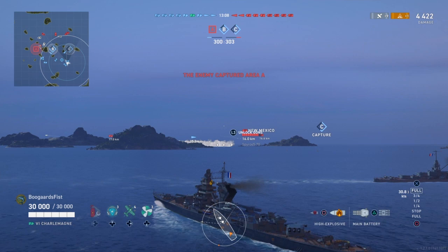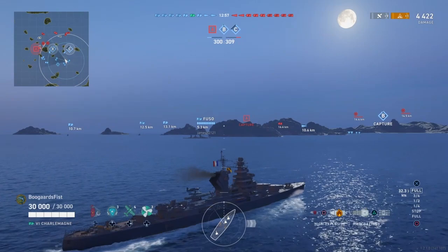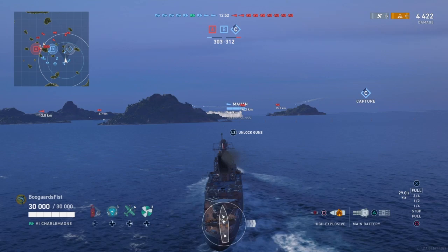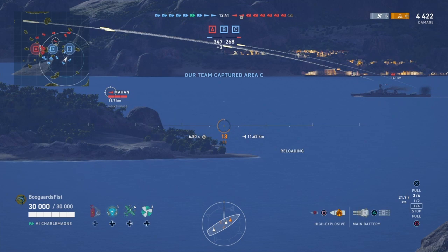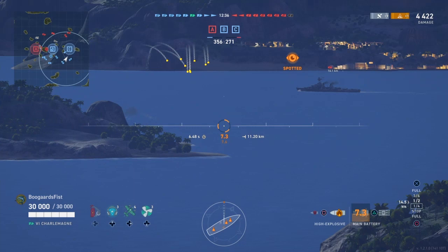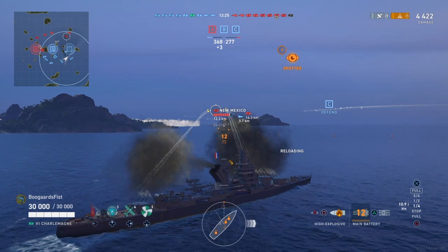So Tier VI and VII French cruisers need to be back-lined — you're a support ship laying down harassment fire and dodging shots as best you can. Because of that dodging principle, I have both tech tree ships specced out with double rudder shift mod. The Charlemagne has a 5.5 rudder shift compared to 3.7 on the Algérie and 3.8 on the Martel. That's with the double rudder shift.